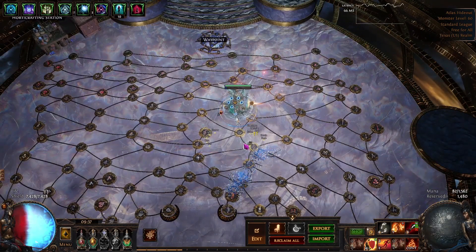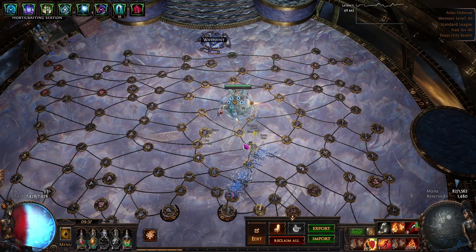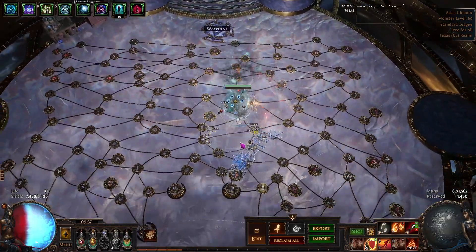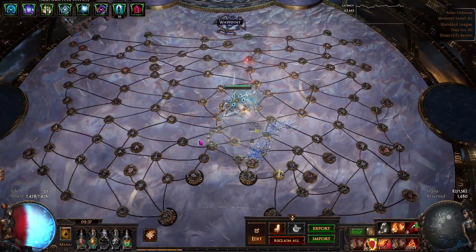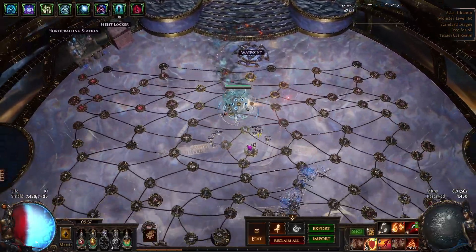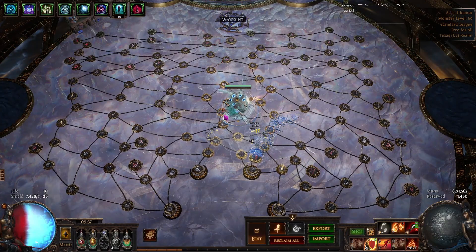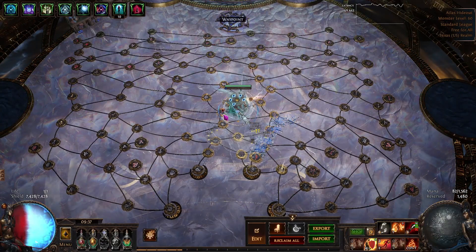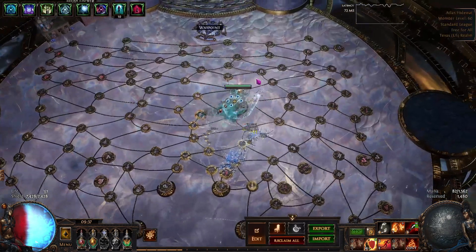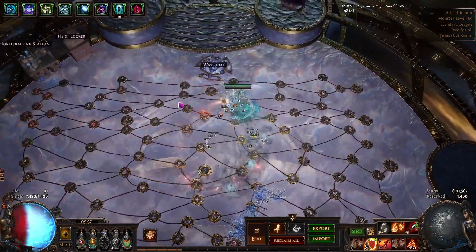Getting into the minor things: I recommend leveling the build as Armageddon Brand or similar formation, staying life-based until you're around level 85 or so. Due to the cost of the build, I'm going to assume you can figure out how to level to 85 without struggling, so I'm not going to include any leveling trees — this is a very expensive build, both in hardcore and softcore.